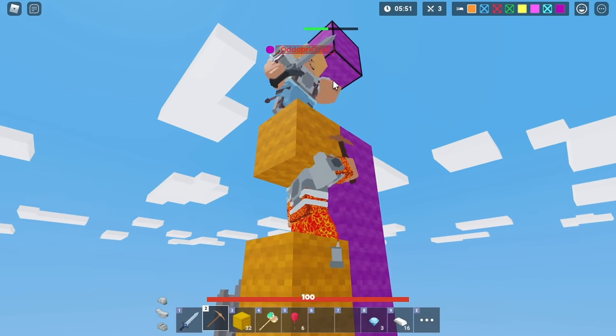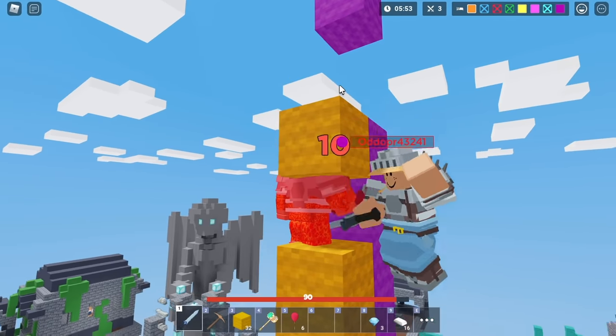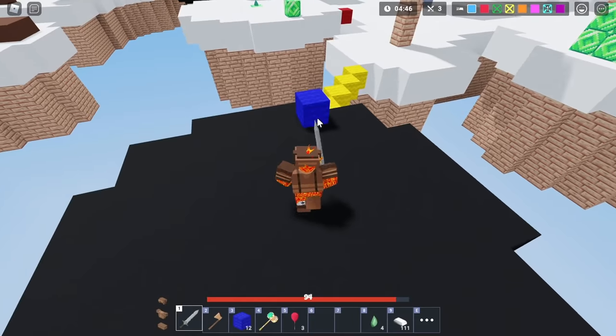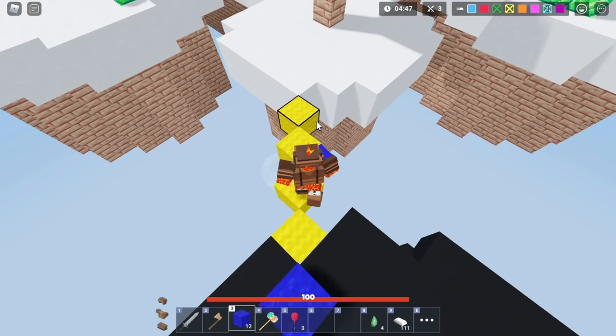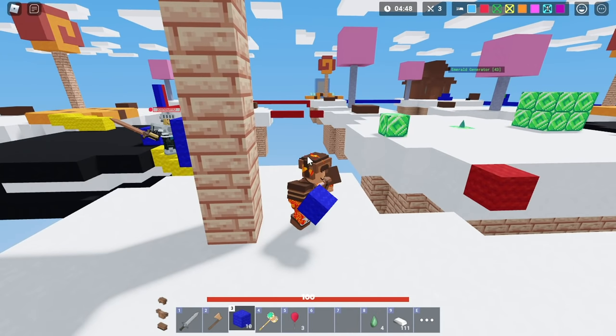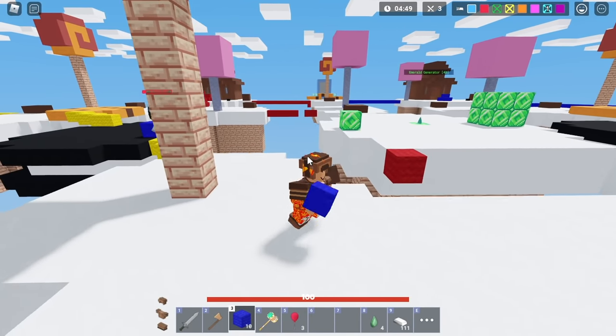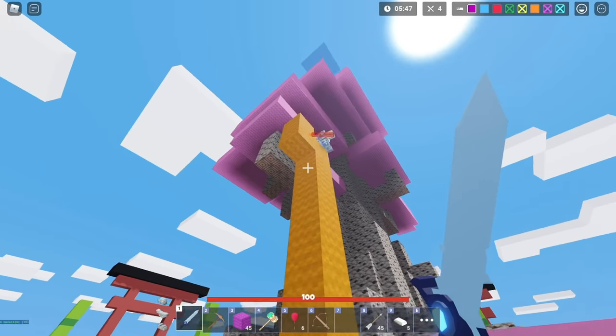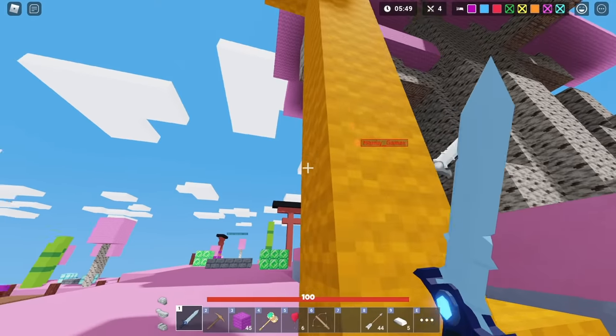Another bonus tip: use blocks to your advantage. As you can see, I'm running from a guy chasing me and I lead him to a bridge. My original plan was to block him off with a block so I could escape, but instead I place the block and he just trips on it and falls.